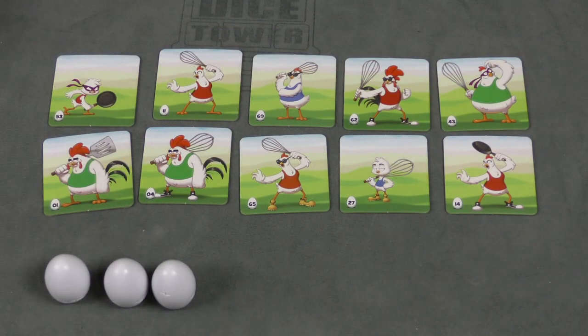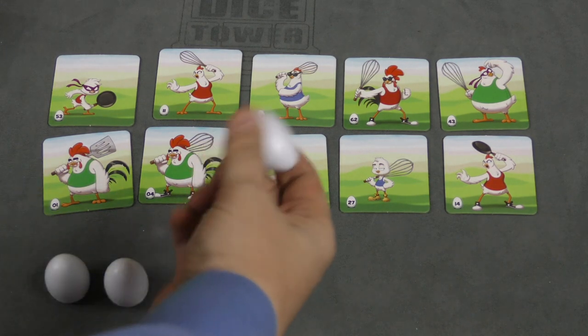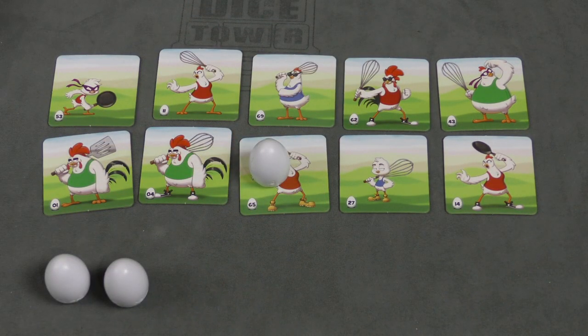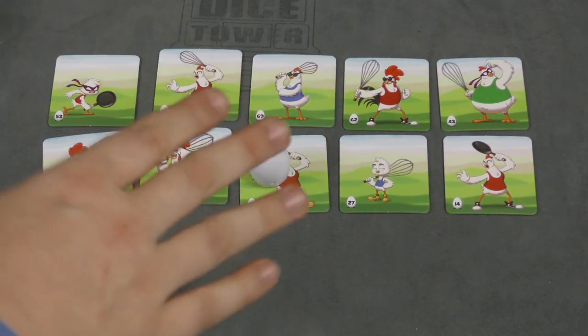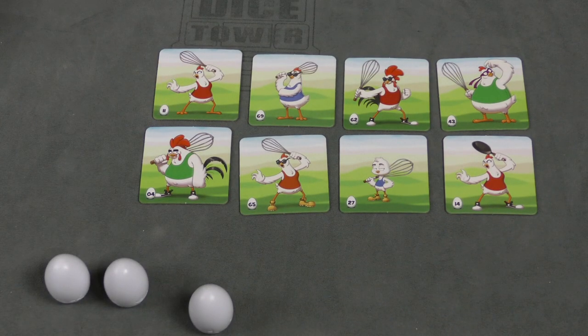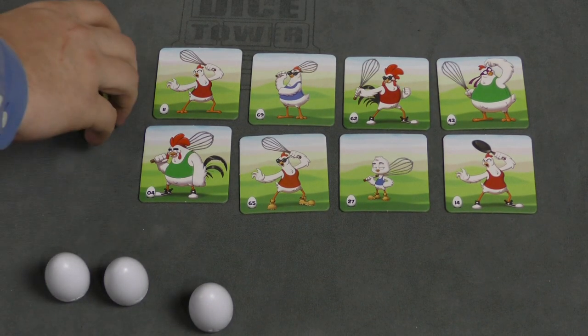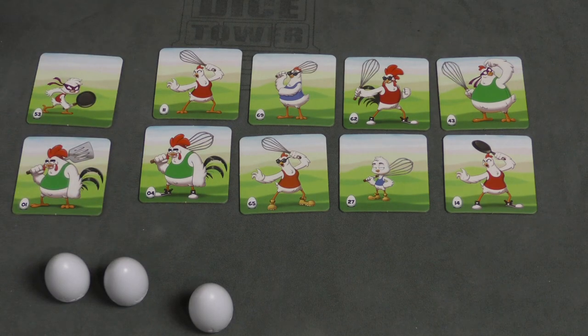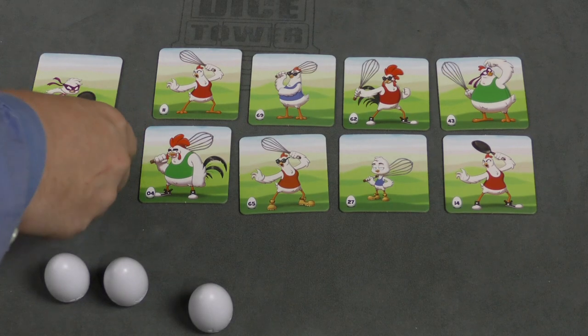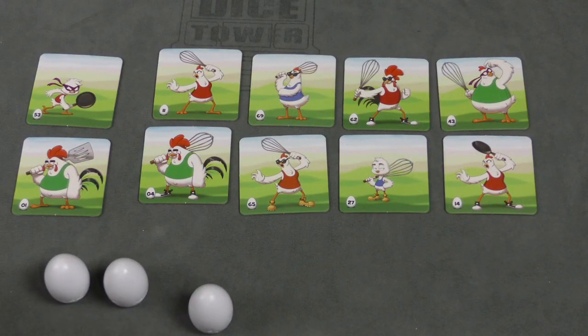Then you'll reveal it. On your turn, you're going to have some options. You can lob an egg at an opponent's chicken and say that's the leader. If you're correct, you win the game. If you are incorrect, they're eliminated from the game — you don't necessarily win. If you're incorrect, you will have to discard two of your chickens and you can't win until you have ten chickens. Otherwise, you're going to draw the top chicken from the chicken pile and you can either add it and replace one of your chickens, or just discard the one that you drew.